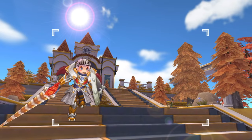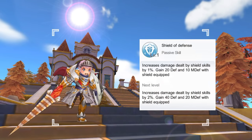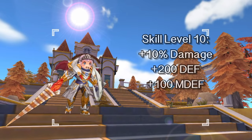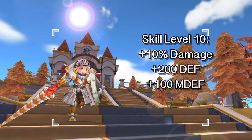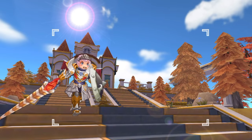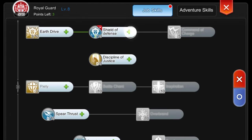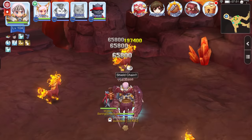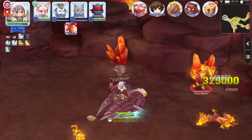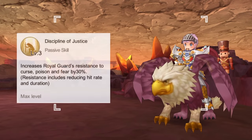Now let's move on to the Royal Guard's passive skills. First up is Shield of Defense, which increases the damage of all shield spells and increases physical and magic defense. At skill level 10, this provides 10 additional damage, +200 physical defense, and +100 magical defense. Here we can see our damage before activating Shield of Defense, and after allotting 5 skill points there is a noticeable increase in damage even with only 5 skill points invested.